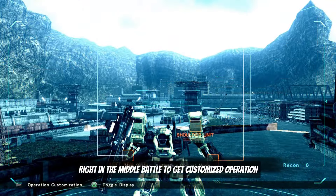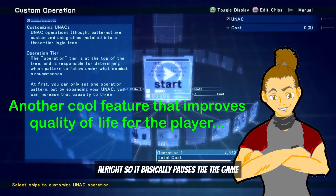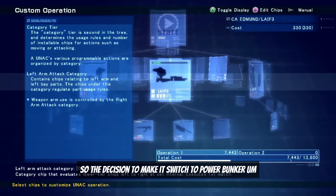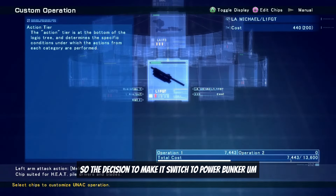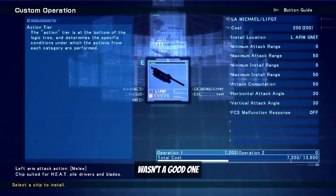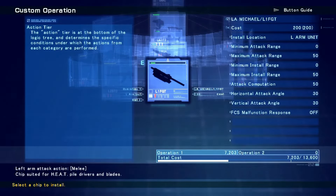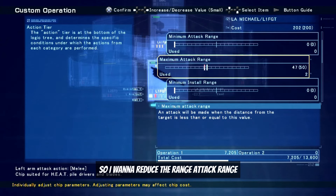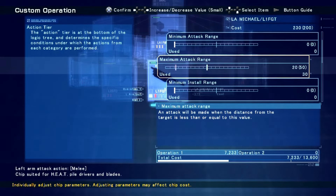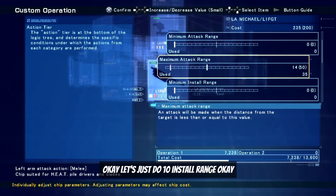You can go right back into battle and customize the operation mid-fight — it basically pauses the game without having to quit. The decision to make it switch to power bunker when the target is at 50 meters wasn't a good one. So let's change that out and reduce the attack range — I want to bring it down to about 10, maybe 15. Let's just do 10.